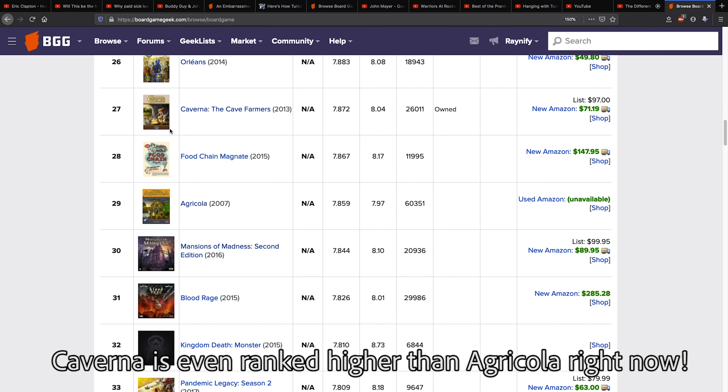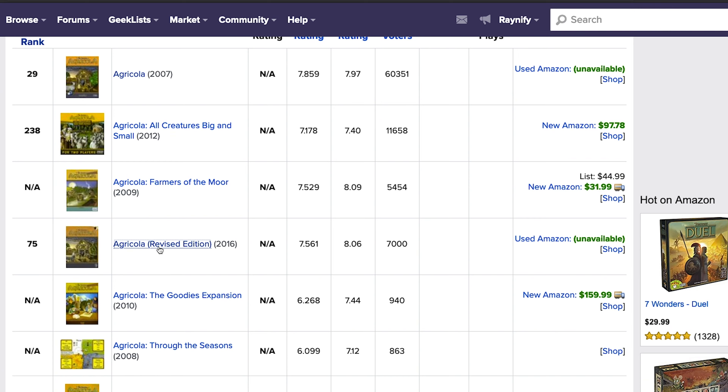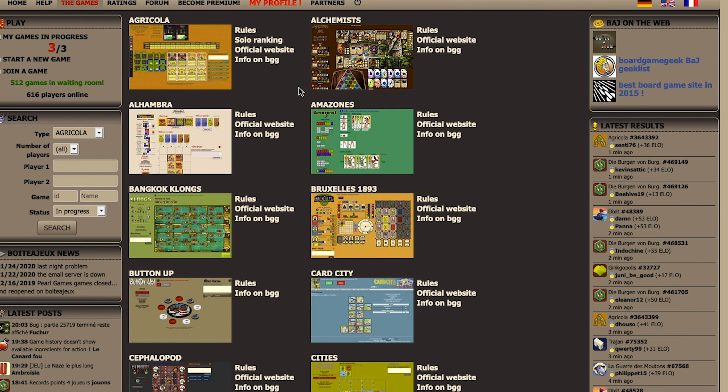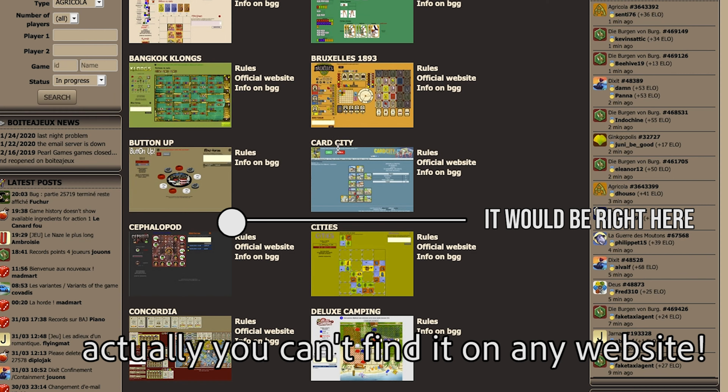Compare this to the 48 different options in Caverna — which is double. But if you just glance at the games, they're both rated pretty highly. To show how much more love Agricola gets, the 2007 release was revised in 2016, and Agricola is still being played competitively online. Caverna, on the other hand, was released in 2013 and you can't even find it to play competitively on that same website. So I have to say it again: bloat kills competitiveness. No one plays Caverna online competitively. People do for Agricola.